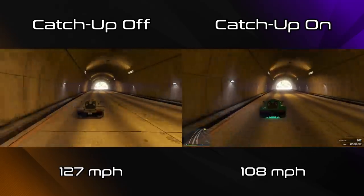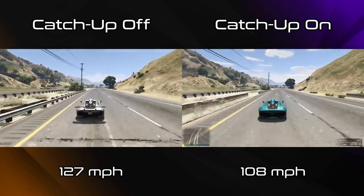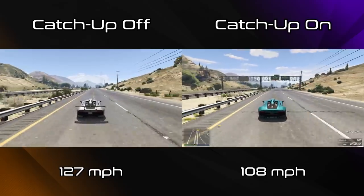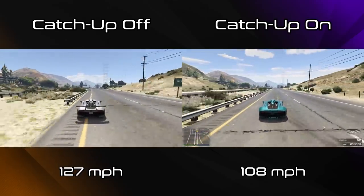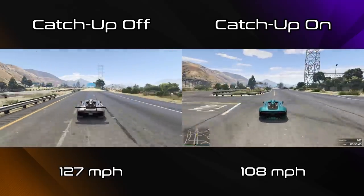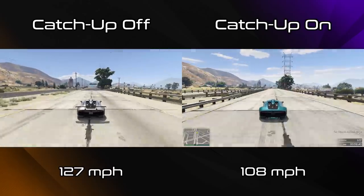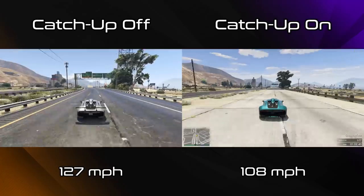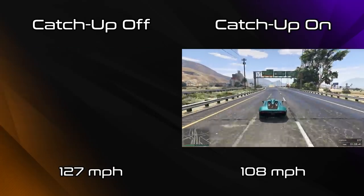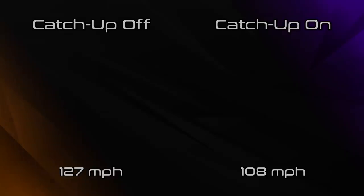On the left is the Krieger from my top speed testing when alone, and on the right is when catch-up is turned on in a race lobby and you're in first place. Under normal circumstances the Krieger has a top speed of around 127 mph, but with catch-up turned on that top speed drops to around 108 mph. That's an almost 20 mph difference, which is huge. If the Krieger had that top speed under normal circumstances it would actually be in second last place for the entire supercars class, only quicker than the Voltic.